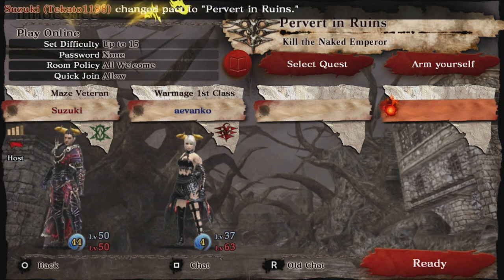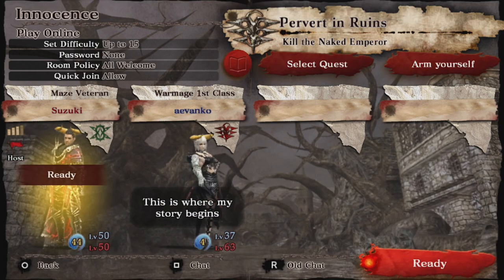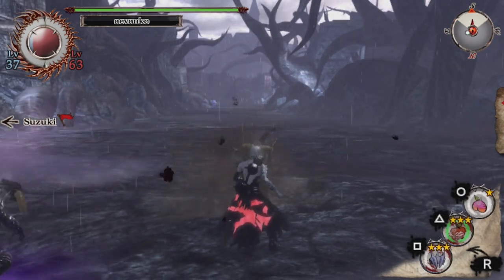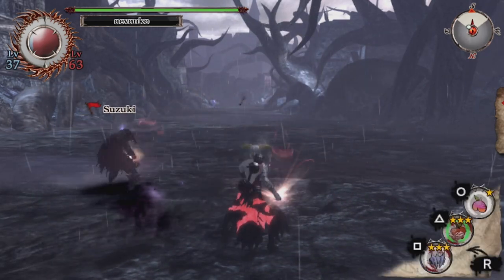So I did team up with a fellow player over on the Discord for Soul Sacrifice Delta, and we were having fun just grinding out the Naked Emperor, trying to get the plus plus plus to unlock a certain sigil. I'm using my English data, so I'm still trying to catch up to where I was in my Japanese one. But I thought this was a quick and fun hunt to show you a little bit of the mechanics of playing with another person. After that, I'm going to go into a deep dive and show you the majority of the magical combinations you can do in this game — it will give you a cool idea of where Delta really evolved from the original.